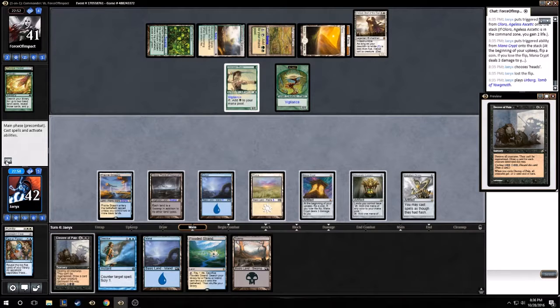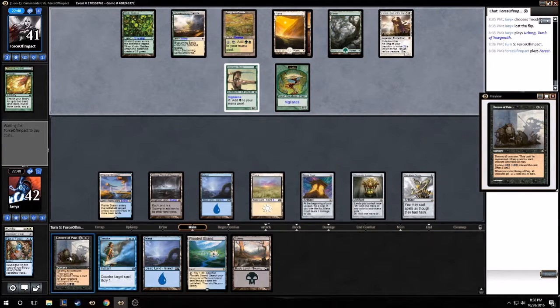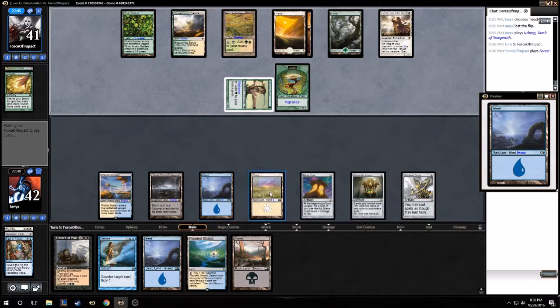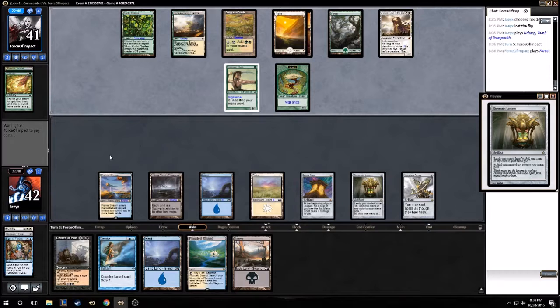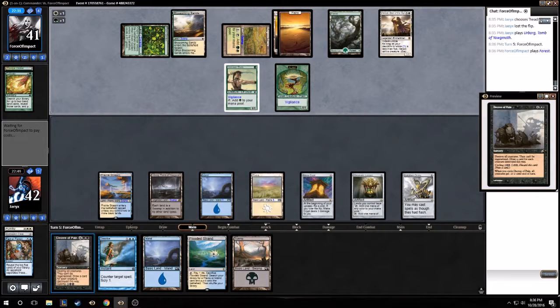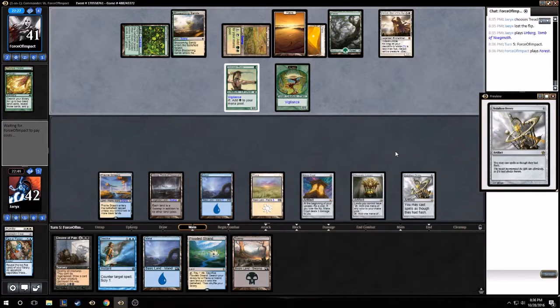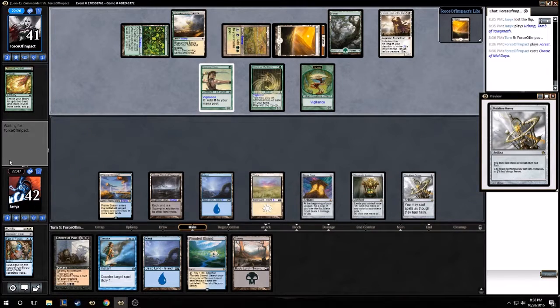Next turn I can draw off Decree of Pain, so I might do that — let him go crazy here. If I have to counter something, I'll counter something; otherwise I'll Decree of Pain next turn and refill my hand. Five, six, seven — yeah, seven mana okay. So I'll take a small hit here. We got two turns of playing out creatures, because I'm not going to Decree of Pain until his next turn, since I have the without-Kanori. If he blows this up, I'll probably just Decree of Pain on my turn without hesitation.